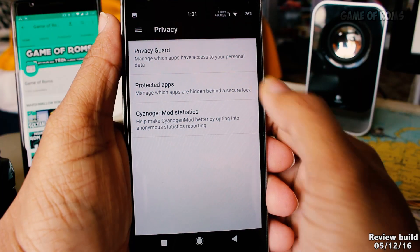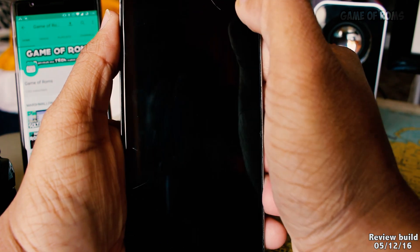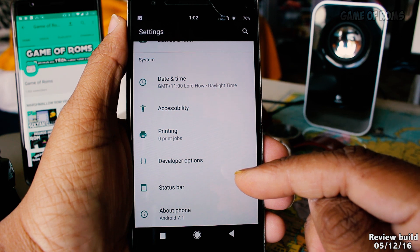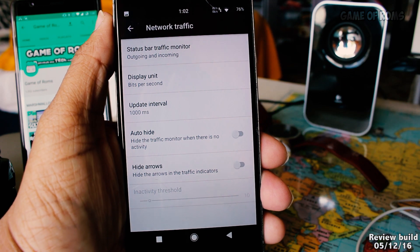privacy guard, lock screen settings, pre-enabled developer settings, double-tap status bar to lock the screen, and status bar customization — although that's in the bottom and not in the Legend Settings, which is a bit weird — and network traffic indicators.